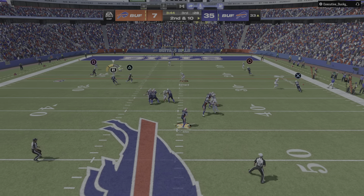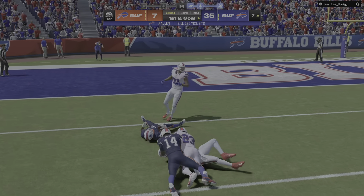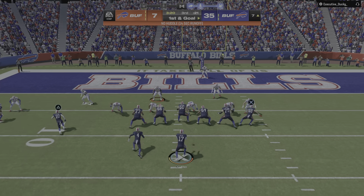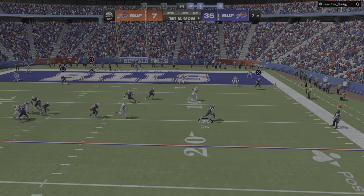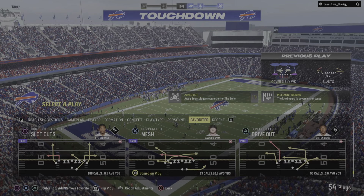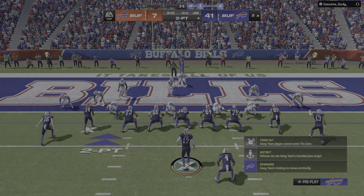Allen will try again on second down, looking left side — he's got a man, that's Cook. And finally down he goes as they work it inside the ten to the seven. Throwing now is Allen, flushed out right. Touchdown! Dawson Knox — a touchdown grab from Josh Allen. The Bills take the opening kickoff of the third quarter and drive right down the field to extend their lead.